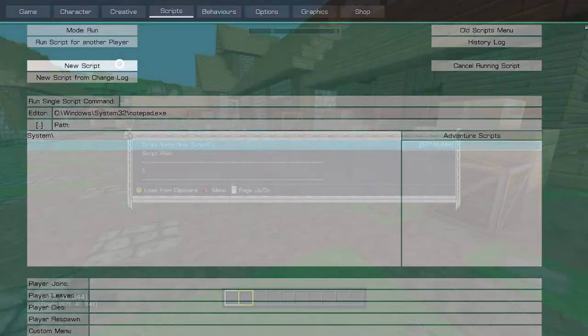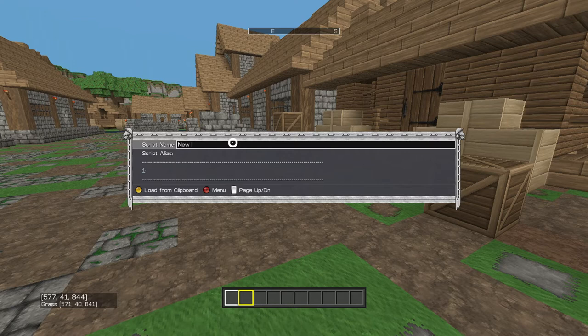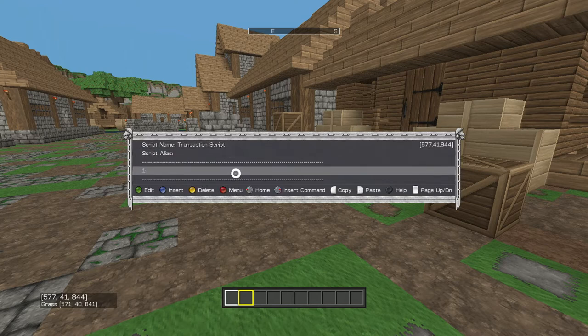So we're going to make a new script. We're going to name this script. For some reason it says I've made eight scripts already, but I haven't — that's a bug. So when it comes to scripting, we're going to want to think of it as a human being.